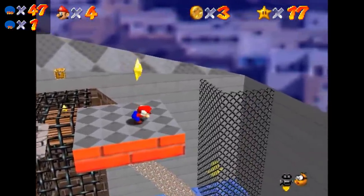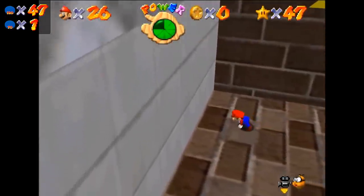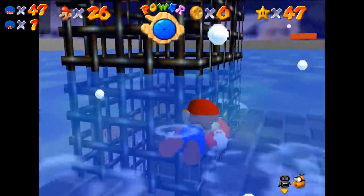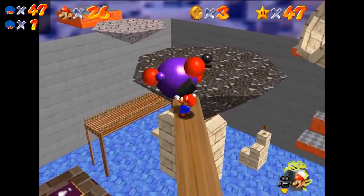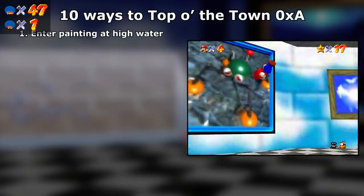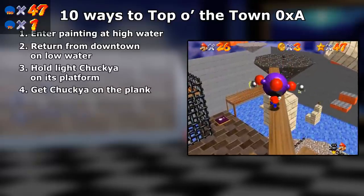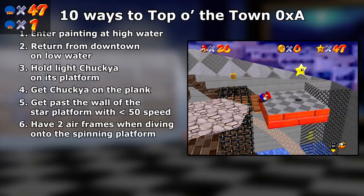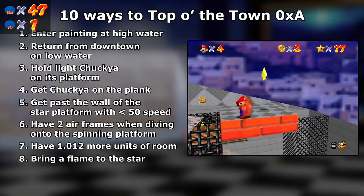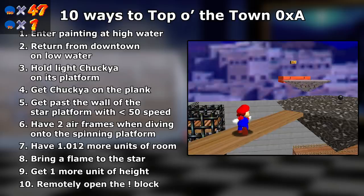Pan and Koik was also very committed to saving the A-Press for Top of the Town, but no matter how hard he tried and from what angle he looked at it, he always hit a wall. He tried so many different strategies that he came up with a list of 10 different actions: if even one single action from that list could be done in 0 A-Presses, the star would be solved. They included: entering the painting at high water level, returning from downtown at low water level, holding Chucky as a light object on its platform, getting Chucky onto the plank, getting past the wall hitbox on the star platform with less than 50 speed, having at least two airframes while diving onto the spinning platform at high speed, having one more unit of room on the star platform, bringing a flame or flame clone onto the star platform, getting one more unit higher than a dive recover on the star platform, and being able to remotely open the star block. Pan and Koik was so close, yet so far.